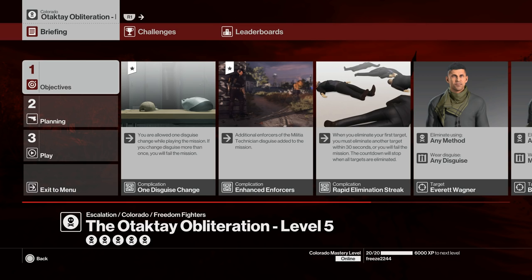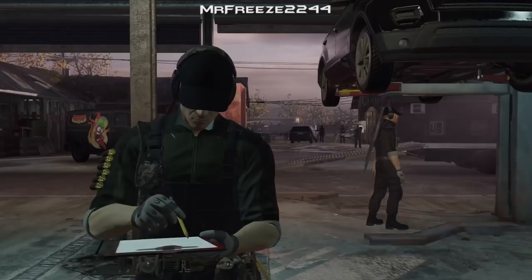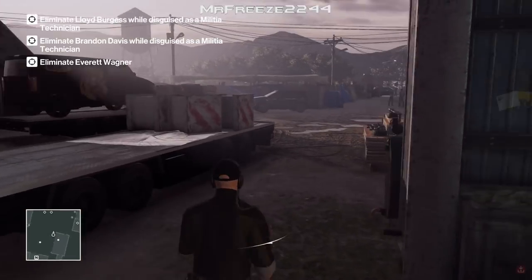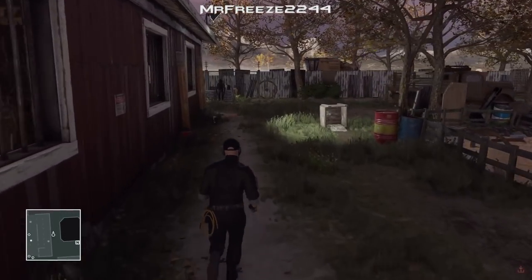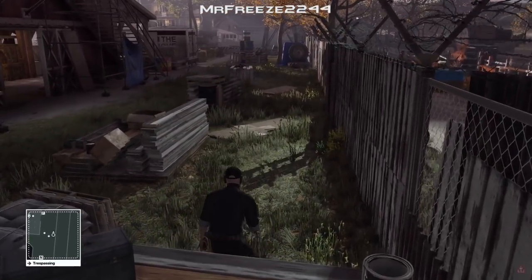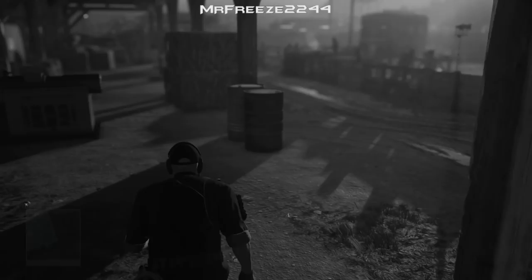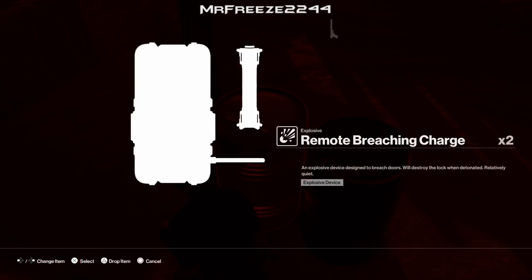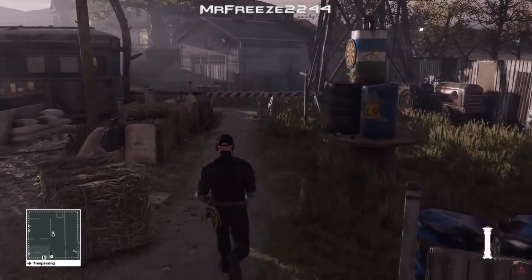We've also got additional enforcers to the militia disguise and the rapid elimination streak, which means when you kill one target you have 30 seconds to kill the next, and so on. For this we brought the Mixtape 47, the remote breaching charge, and the Krugamai, starting again undercover at the garage disguised as militia. The person right in front of you is an enforcer — just circle around him and you'll have no problem. The technique I remembered: drop the Mixtape 47, then place the breaching charge on the barrel itself. Once you get to the area, activate the audio distraction device.